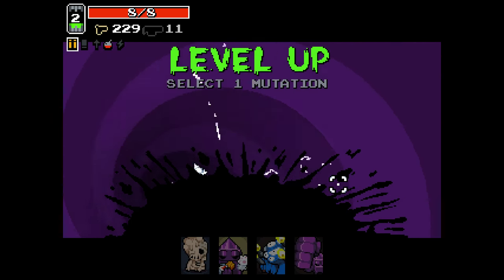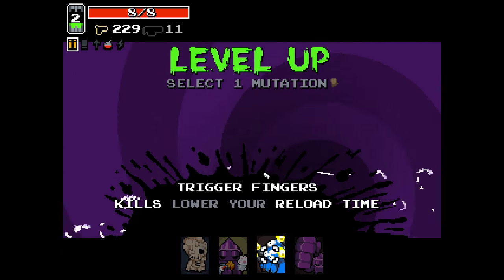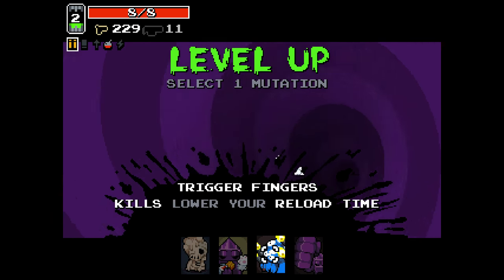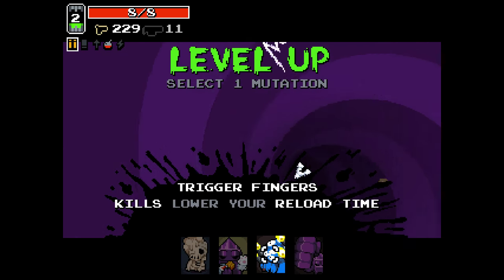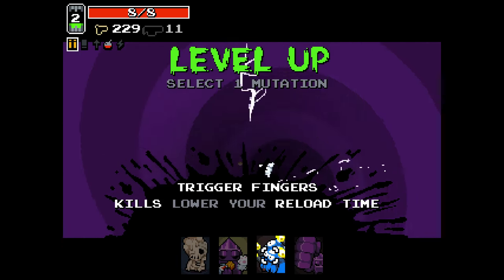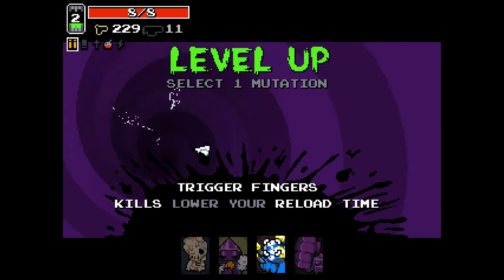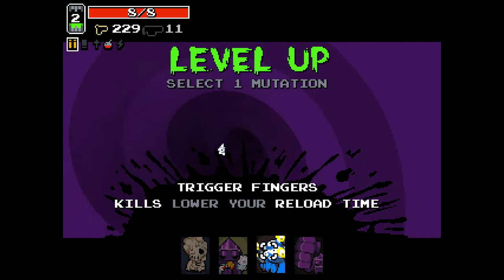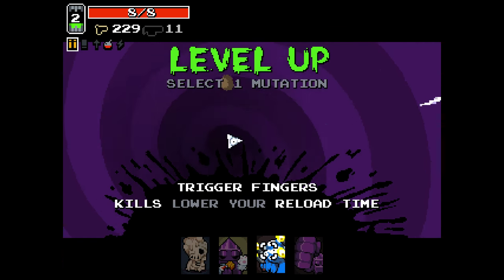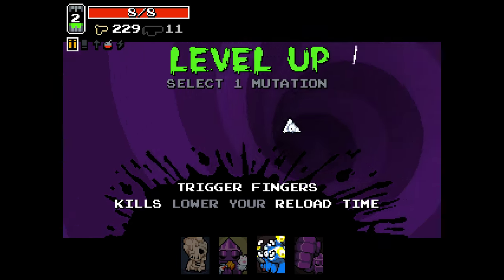Of the mutations we see here, one that immediately comes to mind is trigger fingers. Trigger fingers — kills lower your reload time, so if you kill a thing, the next projectile you fire will fire quicker — it basically boosts your rate of fire. So if I've got a crossbow and I kill an enemy, I reload quicker. It's really good, and it's especially good with YV, because we're going to go with a build that involves shooting lots of stuff at once.